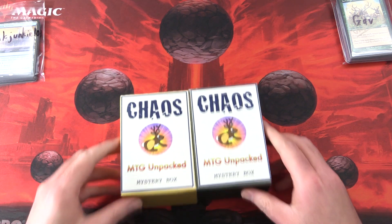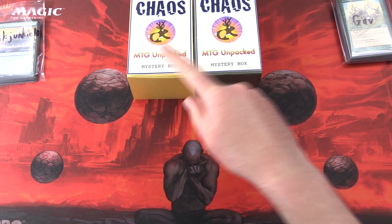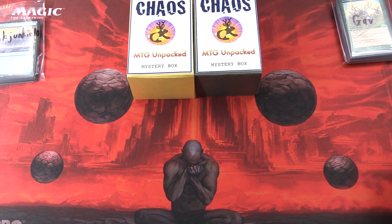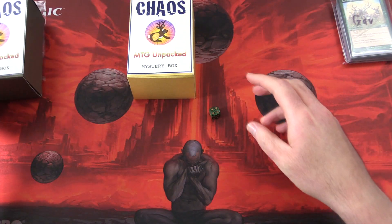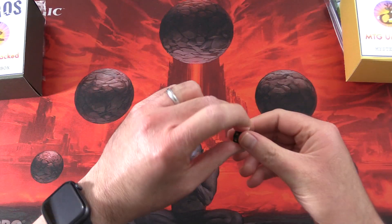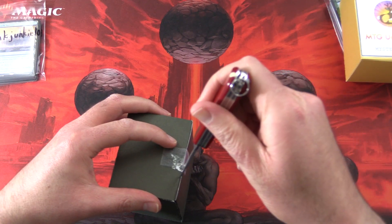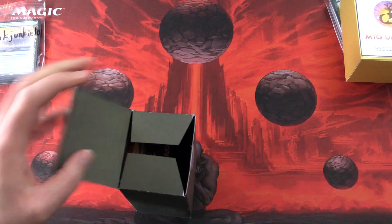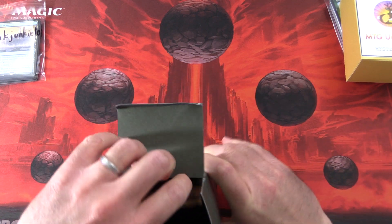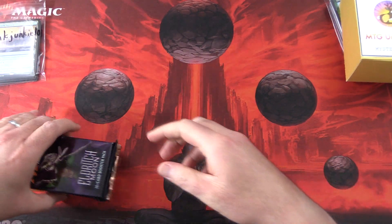Thank you for being patrons. So we're going to roll here for InkJunkie101, 1 through 3 or 4 through 6. He gets this one, and the other one goes to Gav. So these are the final mystery boxes for November 2019. Let's get stuck into it. The theme this month is total chaos, so who knows what we'll find inside.